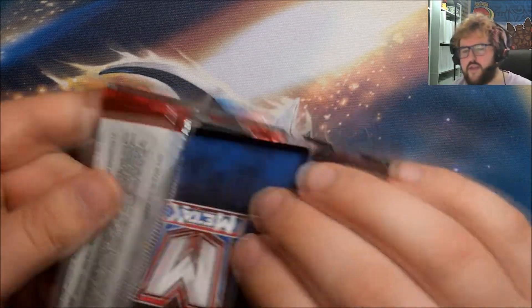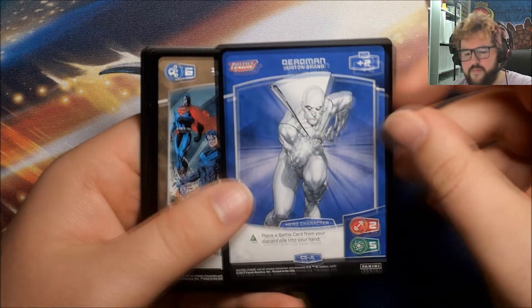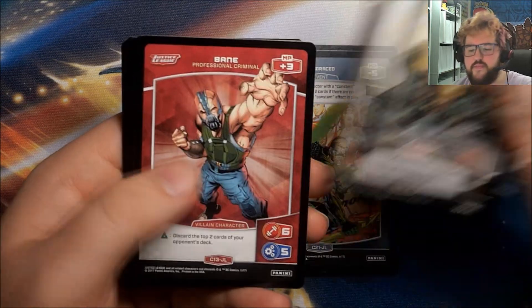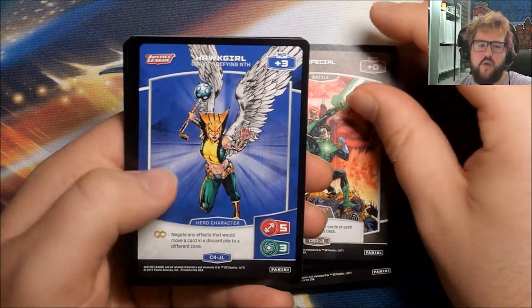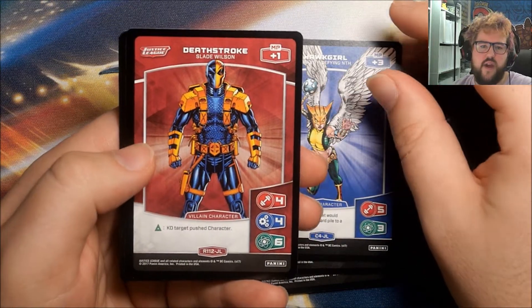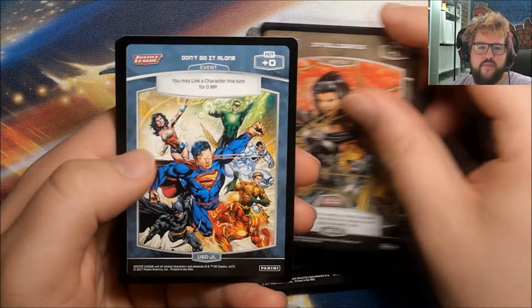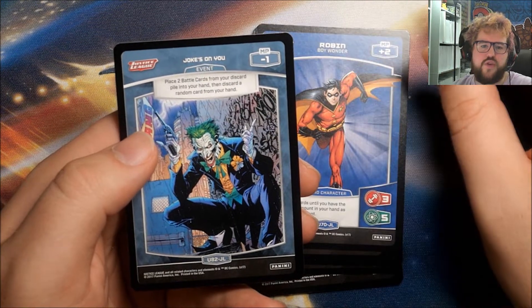So either three or four foils still to come hopefully. We've got a Dead Man, Intelligence, Disgraced, Strength, Bane, Special, Hawkgirl, our Rare is Deathstroke, Intelligence, Don't Go It Alone, Robin, and Jokes on You. I'm actually not sure if we've just seen all of the Uncommons and Commons, or if collation is really bad, because we've seen about three or four of that Jokes on You Uncommon.